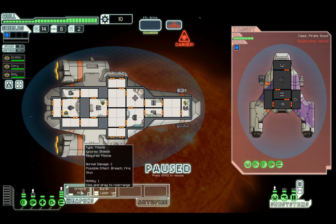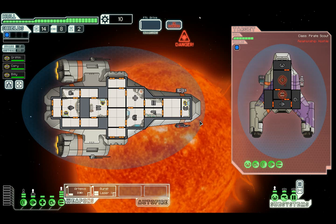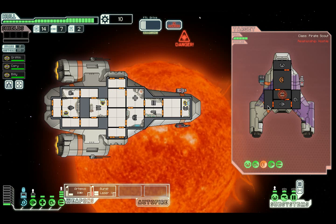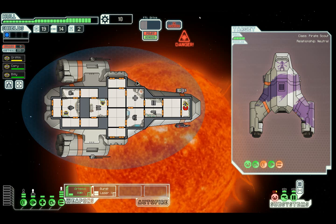They have got a missile launcher so we are indeed going to take some damage. We're going to fire Artemis on their weapons and burst laser on their shields. I'm only going to really try and use Artemis if they have a missile, because a missile is definitely going to do something. Well, we missed with the Artemis - oh my god. Terrible news at this early stage. Artemis missed and they've taken off our pilot system. They want to surrender and at this early stage that's not bad.